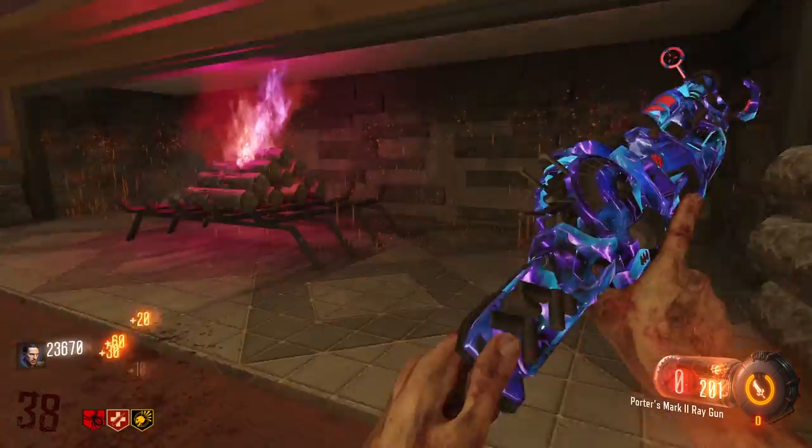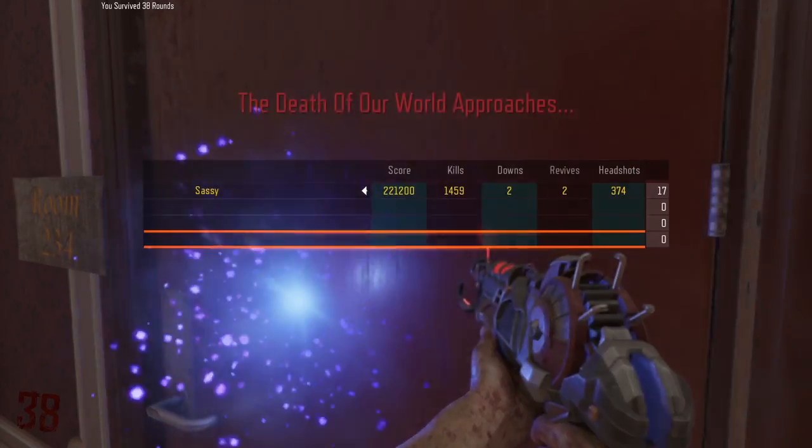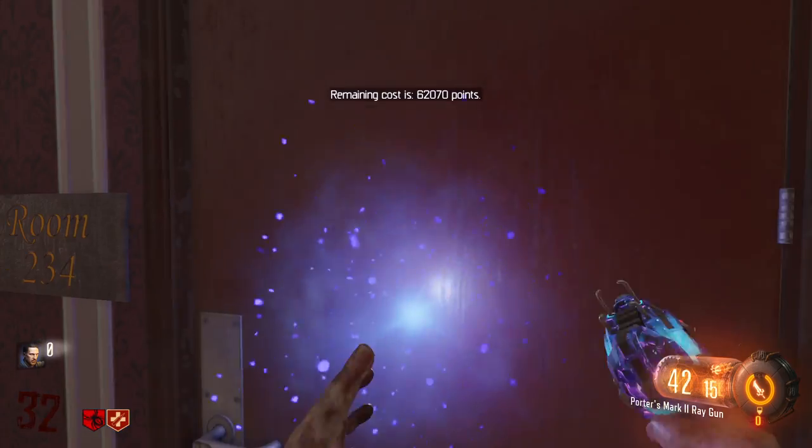When you're ready to end the game and have made it to at least round 15, head to room 234 and pay 153,000 points to escape. You can pay this intermittently and knifing the door will tell you how many more points you need.